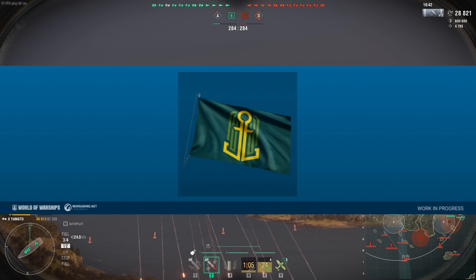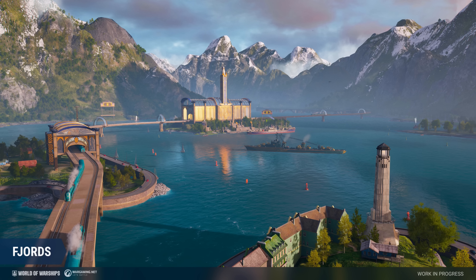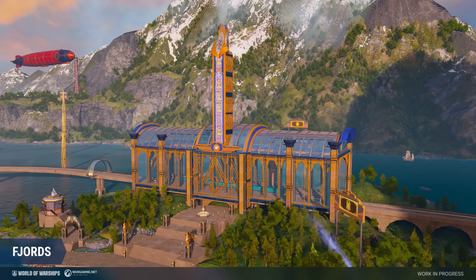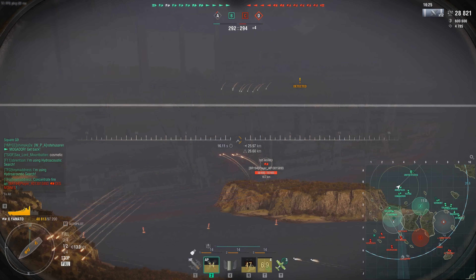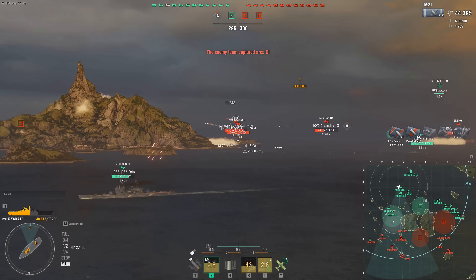The flag is right here. Here's what the Fjords port is going to look like during the event — it reminds me of Jules Verne, kind of. If you guys have seen the artwork of the Jules Verne books or any of the movies based off of his books, that's what this reminds me of. That's all they have for the event right now.